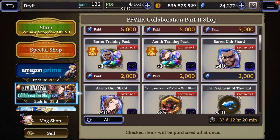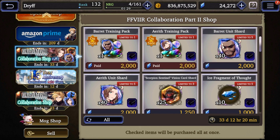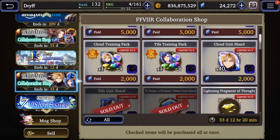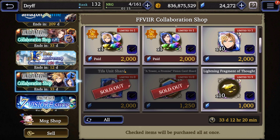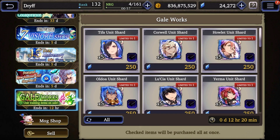Looking at the collaboration shop — this is just buying shards for Vizor. I'm slow building Barrett and Aerith so I'm not buying those shards, but I did buy out all the Tifa shards since I'm building her quickly and bought a few Cloud shards. If you're building a unit super fast, you can buy up these shards — you'll almost certainly need to in order to reach 120 before the event ends. Scrolling down, you'll also have elemental shops that spawn every single day where limited units appear, so check back daily for specific units.